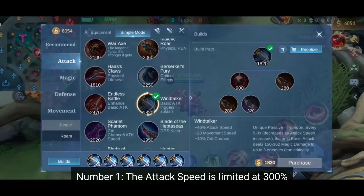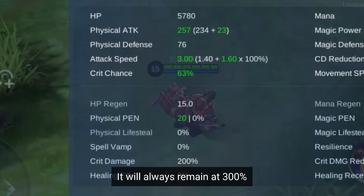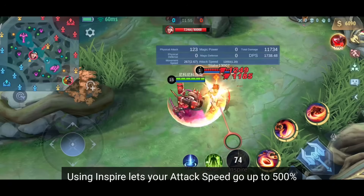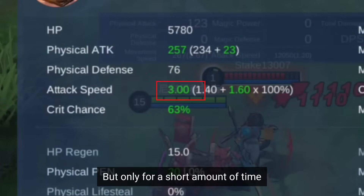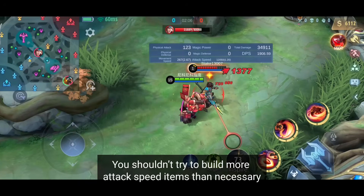Number 1. The attack speed is limited at 300%, so even if you're only buying attack speed items, it will always remain at 300%. Using Inspire lets your attack speed go up to 500%, but only for a short amount of time. Because of this, you shouldn't try to build more attack speed items than necessary.